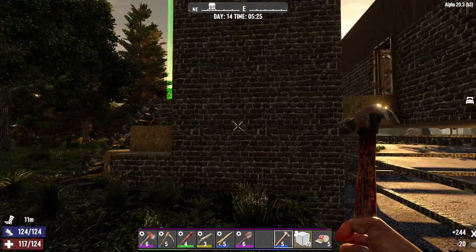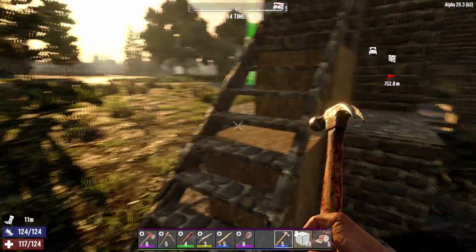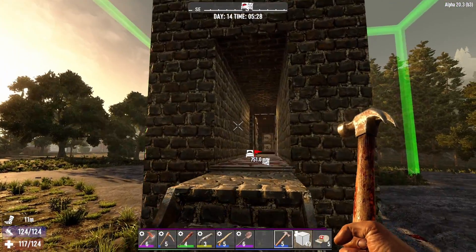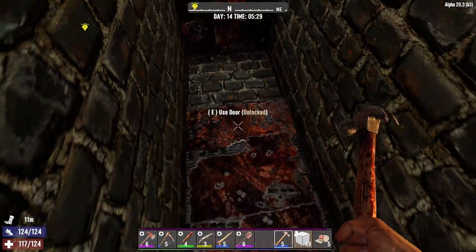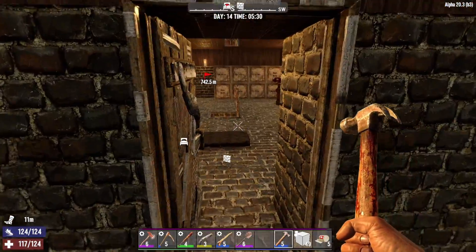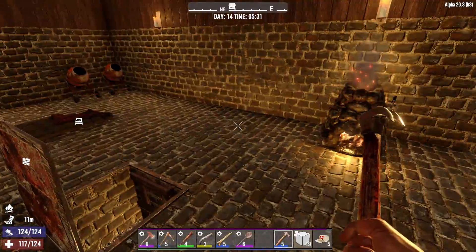Everything to this point is upgraded. I'm going to wait for this cement to finish and start doing the forged iron so we can make our spikes around the base - that's definitely what we're going to need.